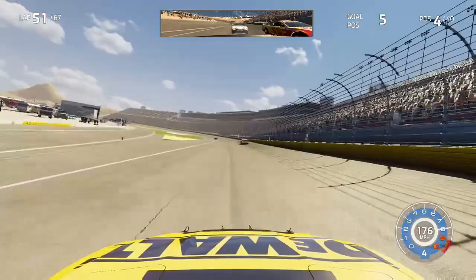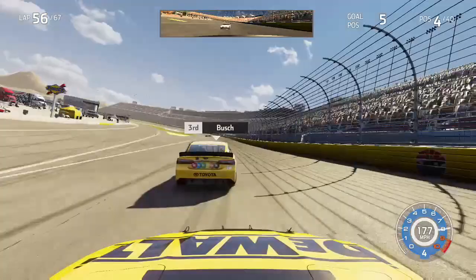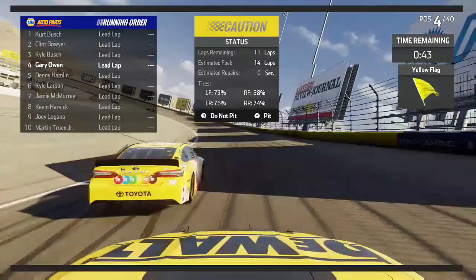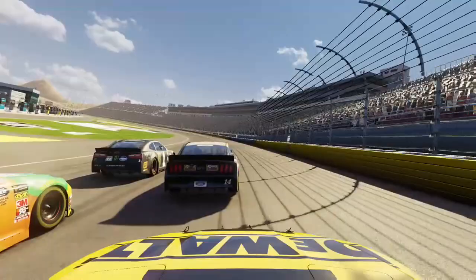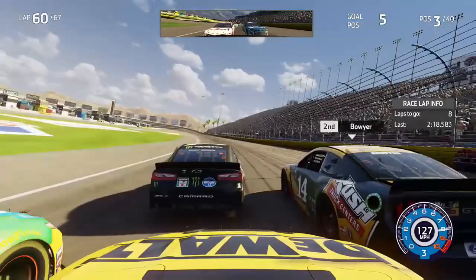By lap 56, we had run down 3rd-place Kyle Busch, with Hamlin following through — Hamlin was clearly much faster than me and I was doing everything I could to hold him off. We get a caution with 11 laps to go. Honestly, I didn't necessarily want to restart at this point because my car was starting to slow. As the green flag comes out, Kurt Busch tries to pull off the victory. We accidentally look to the inside of Boyer — I didn't even mean to get there — so I get back in line behind him to avoid going 3 wide into turn 1 with Kyle Busch.